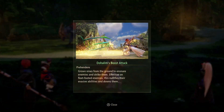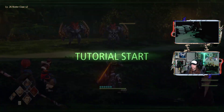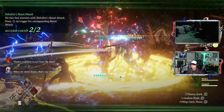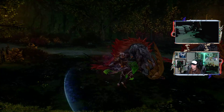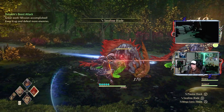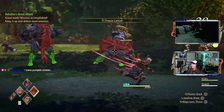She looked so done with the situation. Dohalim's boost attack! It uses violence from the ground to ensnare enemies and strike them - effective on fleet-footed enemies, nullifies their evasive abilities and downs them. Okay, two fast enemies - use Dohalim's boost attack. Got them both! Fast enemies like wolves or monkeys - Dohalim's boost attack will nullify their evasive abilities. I love how everybody's boost attack has a unique thing to it and everybody has a unique field skill.